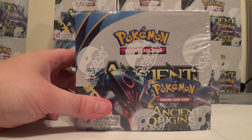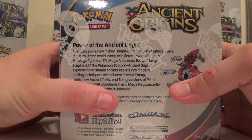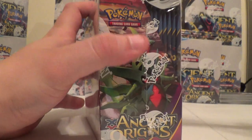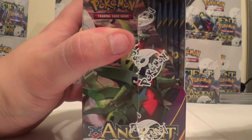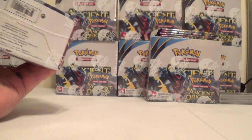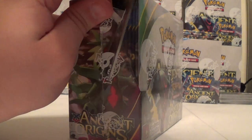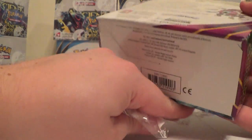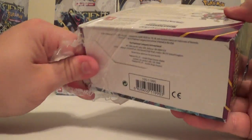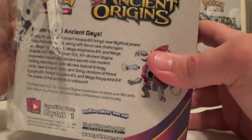What's up YouTube, box number three coming your way of Ancient Origins. I'll go ahead and cut right in here. I'll let you know again I am taking orders for this - as you can see in the back it still has seven boxes. We'll do seal boxes, seal packs, or Elite Trainer. This box does not want to open - there we go.